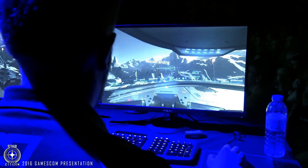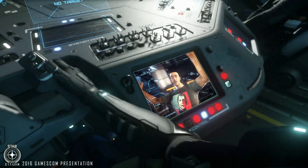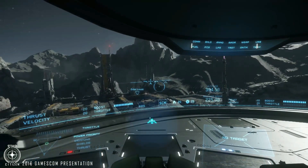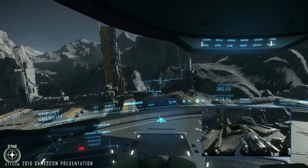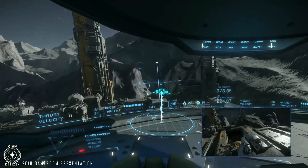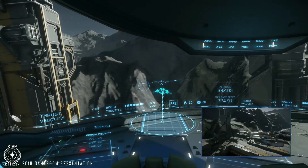There you go — looking to land. We can either request or cancel a landing, but we're going to request a landing from the Levski control tower. Landing pad assigned. That's how in 3.0 we're going to handle landing — we'll have to control traffic in and out. You'll get a landing pad, land, and then have a certain amount of time to get out of your ship. The ship gets taken away to a hangar, the landing pad becomes available for someone else. If you take too long, the screen will fade to black and you'll be placed in the airlock, so no one can sit on a landing pad forever.